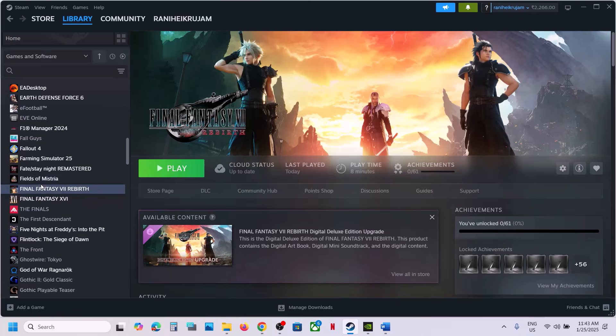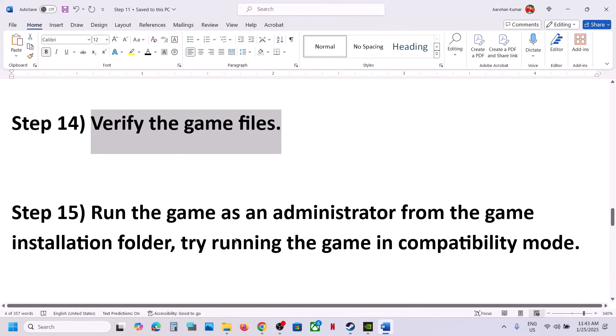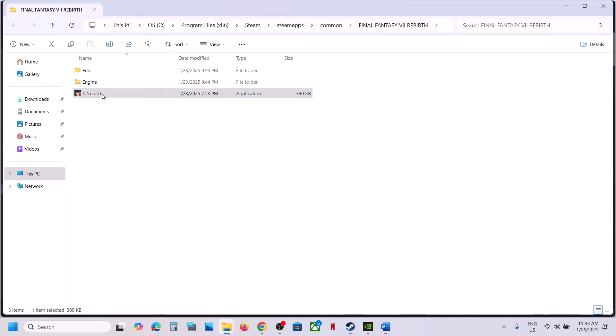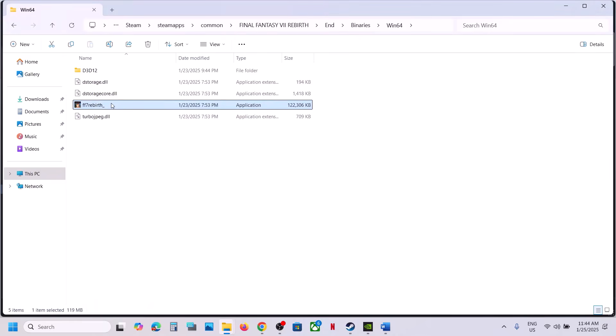The next step is to verify the game files. Go to Steam, right-click on the game, select Properties, go to the Installed Files tab, and click Verify Integrity of Game Files. Once verification is 100% complete, launch the game. Also try running the game as administrator: right-click the game's .exe in the installation folder, select Properties, go to the Compatibility tab, and check Run this program as an administrator, then click Apply and OK.